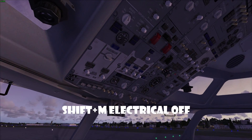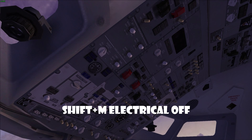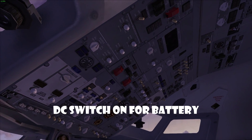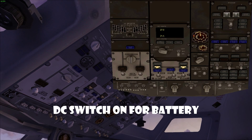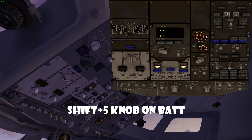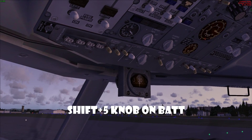Go up here into the red panel — this doesn't have to be done in the virtual cockpit. You need to turn DC on, and that'll turn the battery on. Then check using Shift+5 to make sure that's on battery, which you should see on this panel. You can turn the panels on as well if you want.